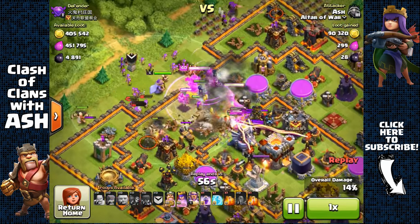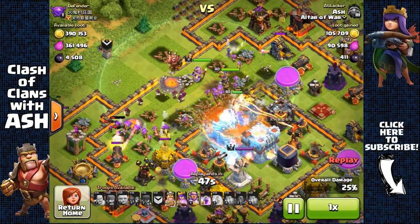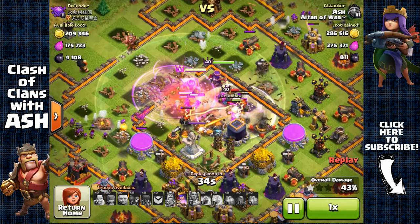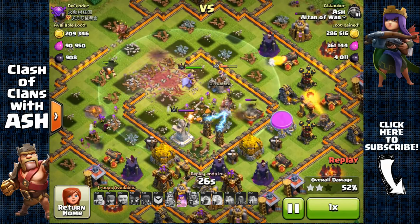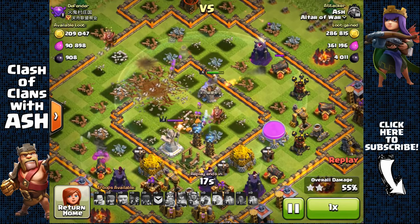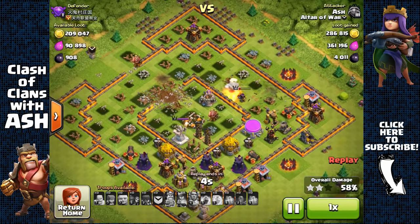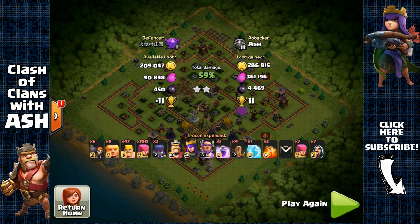He has clan castle with archers and wizards — I'm going to use a poison spell on them and freeze the Eagle Artillery and the teslas, as they do the greatest amount of damage to my level 40 heroes. With my life aura ability from my Grand Warden, my archers, wizards, and barbarians can live a bit longer from the multi-infernal damage. I use my second rage in the core, take out the core, the Town Hall, Eagle Artillery, and two infernos. It's basically a two-star against a max Town Hall 11 base done with GiBarch — giants, barbarians, and archers — and I got over 600,000 total gold and elixir plus the loot bonus, so that's over 700,000, and around 5,000 dark elixir.